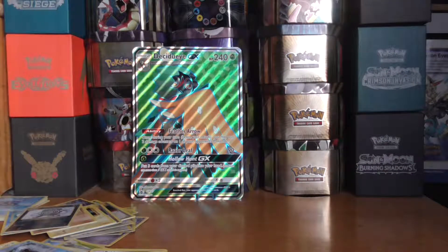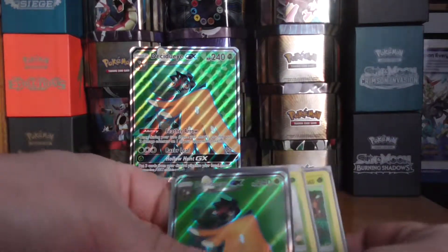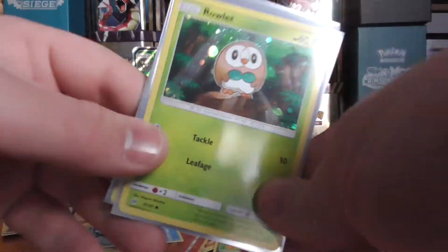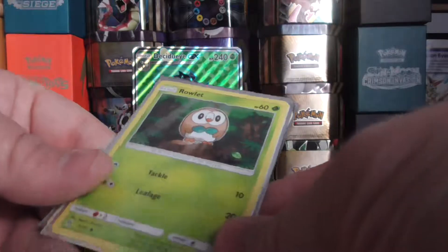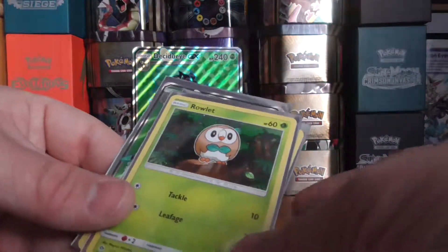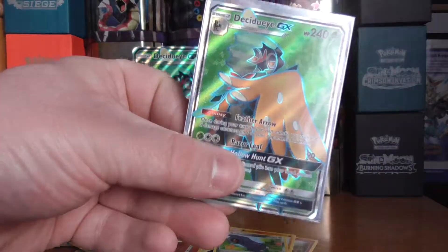I'm really glad I didn't pay the full price for these, because they are a total waste. It would be nice to get a little holo, but come on Pokemon — what are you doing with your products? Selling them at around £40 and nothing else. But we've got these cool promos: Rowlet, Dartrix, and a Decidueye.